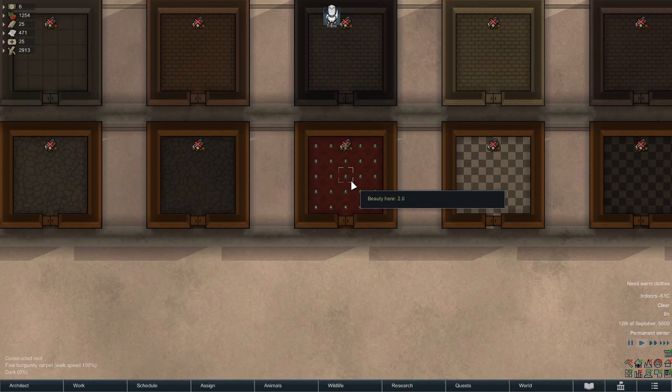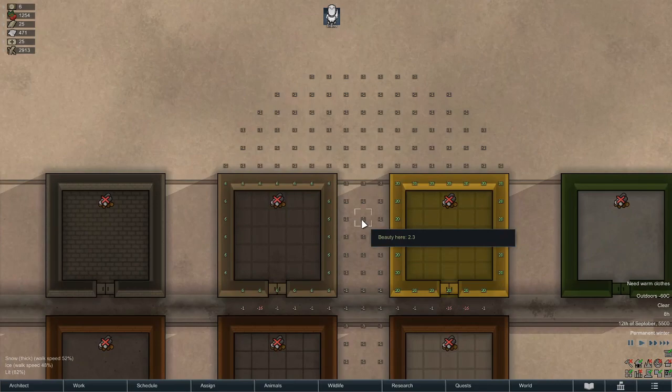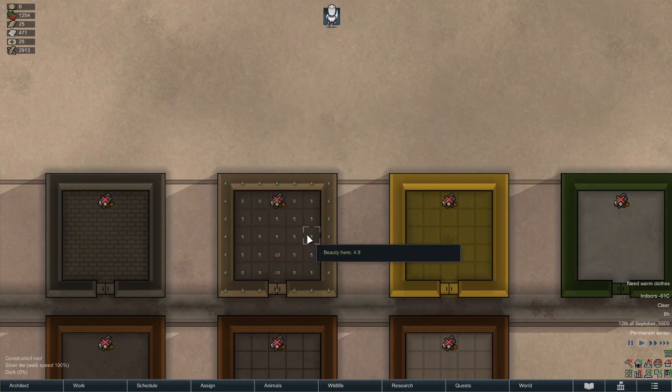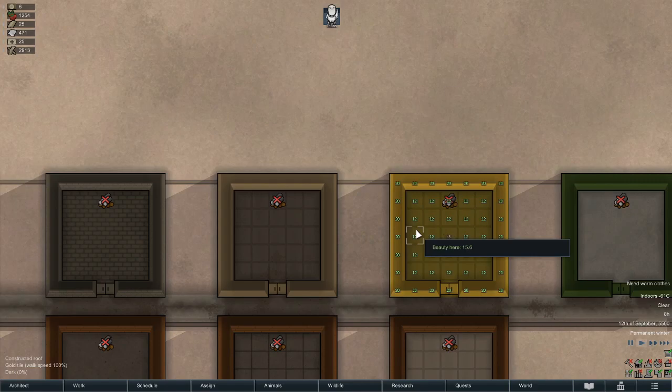I'd warn against using fine carpet until you're sure you have enough cloth or sufficient growing capacity. For a gorgeous room, silver tiles at plus five beauty and gold tiles at plus 12 beauty are your best options. Gold floors are very opulent — be mindful of wealth increases — but for a greedy colonist, even a couple of gold floor tiles will help satisfy their needs.